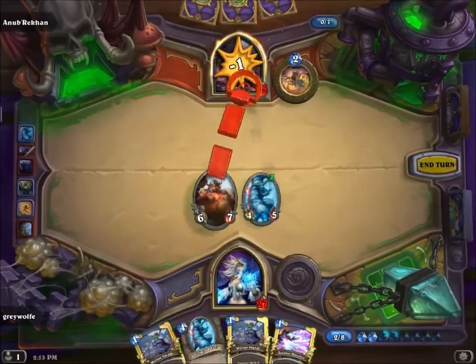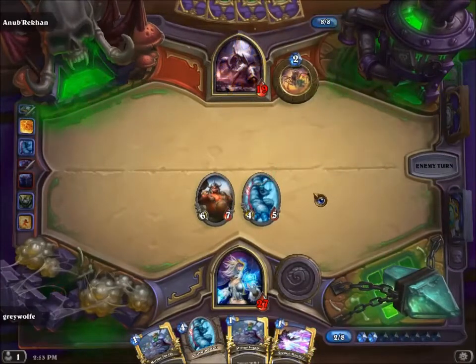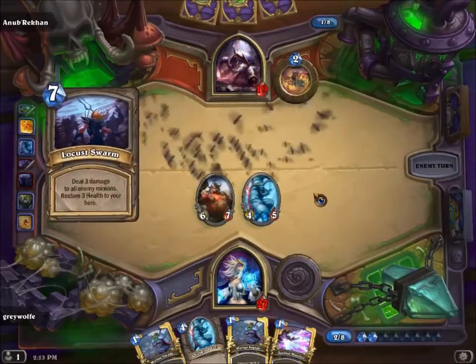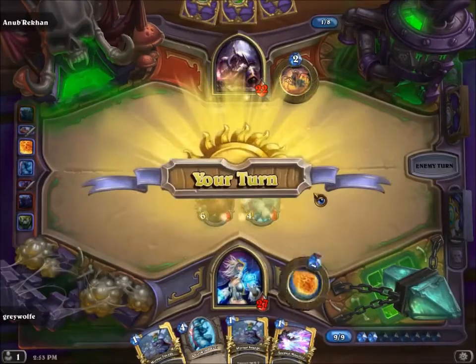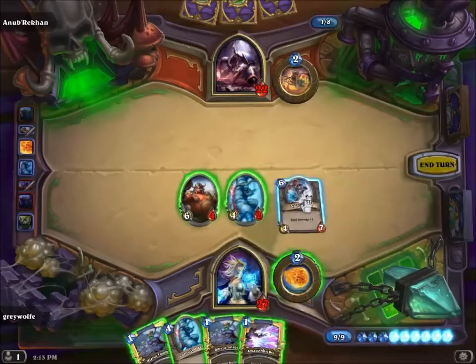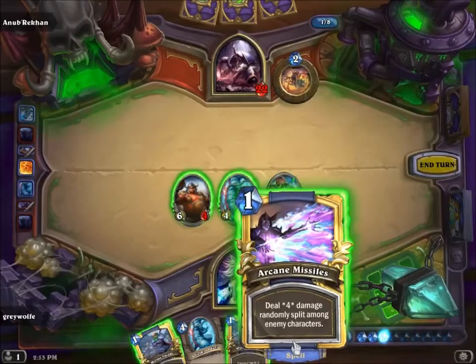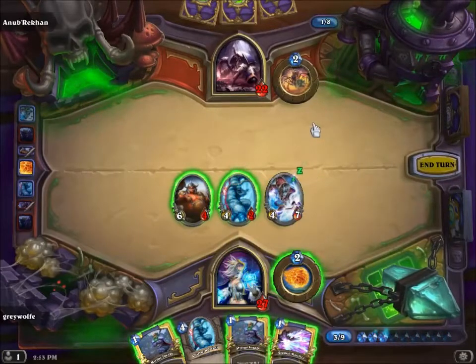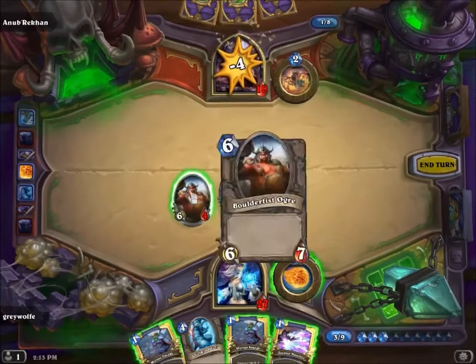Now it's just a case of beating him down. He's gonna swarm again — that's okay, it's annoying, but we'll live. This is good because it gives us more firepower. You want to hang on to your Arcane Missiles if you can, until you know he's gonna die or you're worried about a guy on the board.